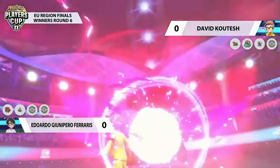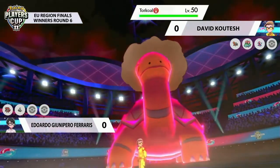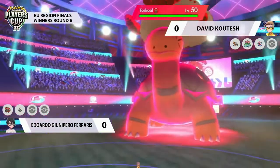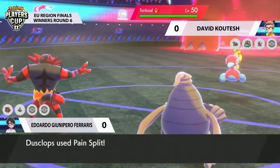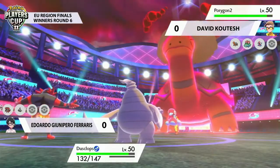Eduardo is going full force here — there's really no reason not to. You've got Torkoal in Trick Room; your partner wasn't in the best position. So you really want a big turn where you're going to be getting some knockouts. Dynamaxing the Torkoal is certainly one way to try and land as much of that as possible.